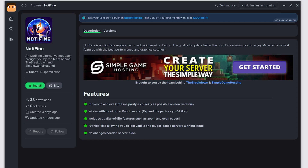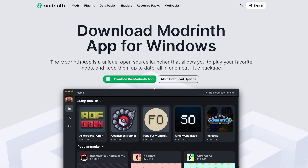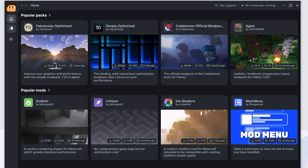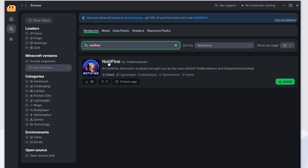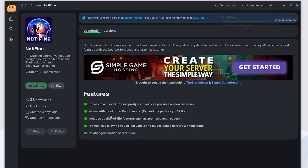Let me go ahead and show you what it looks like. Don't worry — I'm going to be giving you a lot of these alternatives individually as mods as well. Coming to the ModRent app, which you can download — Not-A-Fine is linked on both CurseForge and ModRent down below. In the ModRent app, click Search on the left-hand side and search for Not-A-Fine. Click on it and click Install, and it will begin installing for Minecraft 1.20.4.